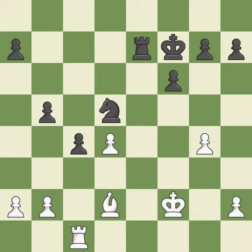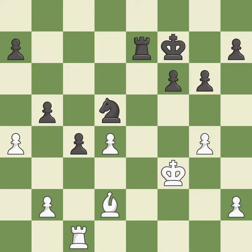This misses an opportunity to fork pieces — it is an inaccuracy. Right on target — it is best. Black still has the better position, but they lost their winning advantage — it is an inaccuracy. That's what I would have recommended — it is best. This defends a pawn that was under attack and had no defenders. This is the only move that works — it is a great move. After all captures, this is an equal trade — it is best. Takes back — it is best. This takes an open file, a common method for activating a rook — it is best.